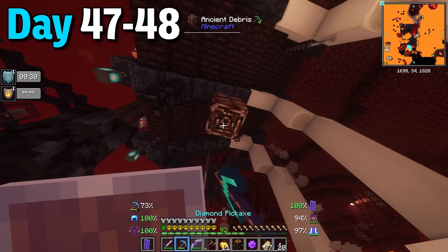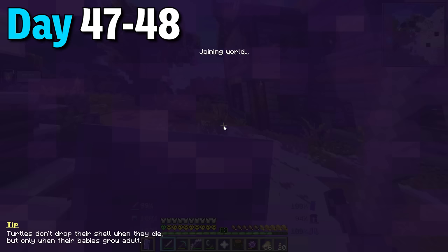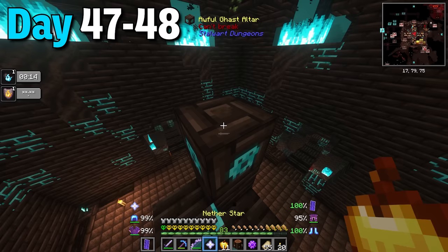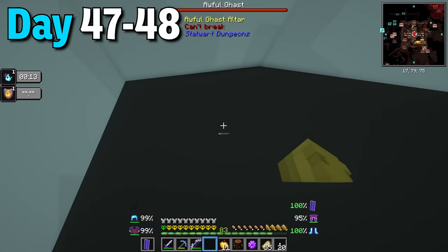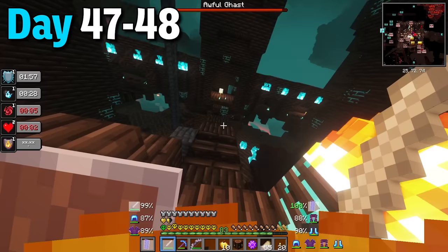This behemoth dropped the hammer called infernal forge and a monstrous horn. I picked up the leftover ancient debris and collected my quest reward which was the nether star. I came back home, rebuilt the portal in front of my house and decided to take on the awful ghast. I made my way to the center of the dungeon and placed the nether star into the altar - the awful ghast summoned. At first I thought how hard can this be, but this thing keeps disabling all your weapons so I had to retreat. I found out you could cheese the boss with the bow so I took it down that way. The reward was an awful gun.